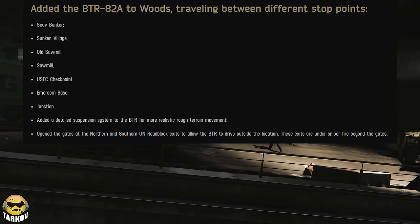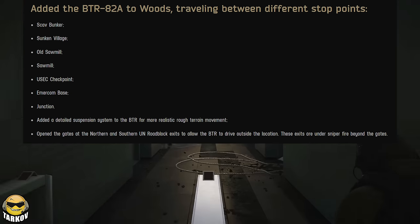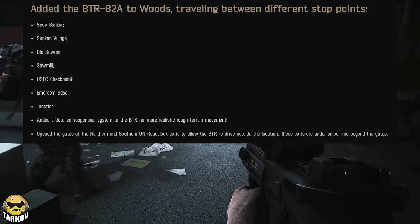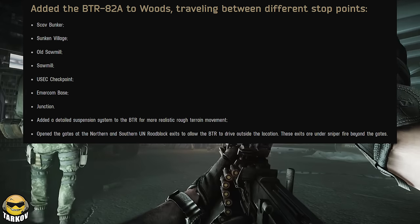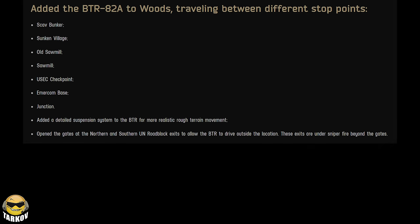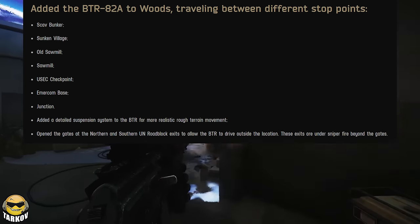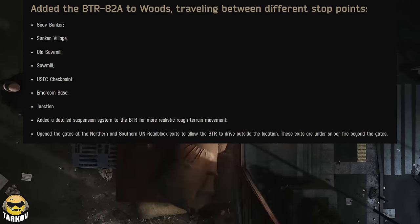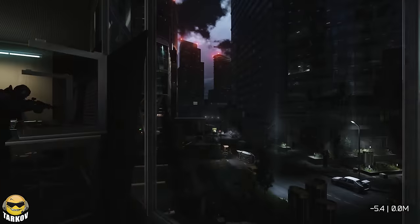The BTR on Streets is now on Woods as well. It's going to stop at the Scav Bunker, Sunken Village, Old Sawmill, Sawmill, USEC Checkpoint, EMERCOM Base, and Junction. They also added a detailed suspension system to the BTR for more realistic rough terrain movement, and opened the gates at the northern and southern UN roadblock exits to allow the BTR to drive outside the location.